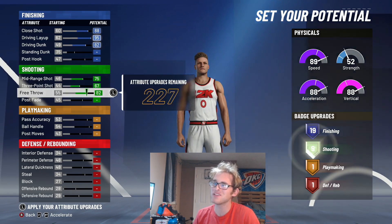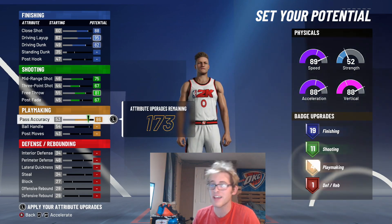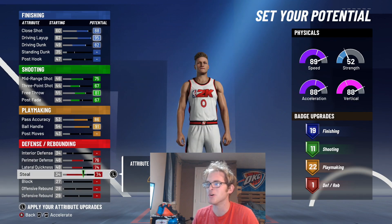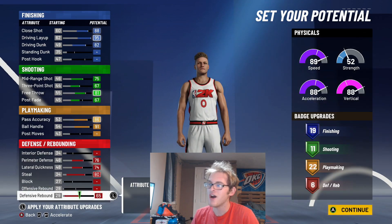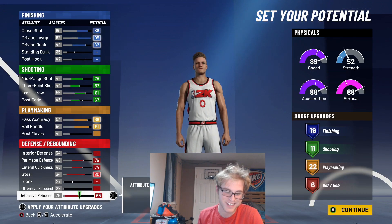Upgrade all of these shooting stats — you want to get as many of those as possible. Lower your post fade; you can throw this down to a 67. Upgrade your pass accuracy and your ball handle. Do perimeter D, lateral quickness, steal, and then defensive rebound. That's going to give you six of those — so that's going to be 19 finishing, 11 shooting, 22 playmaking, and six defensive badges.